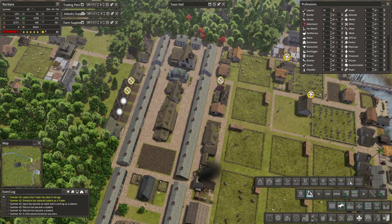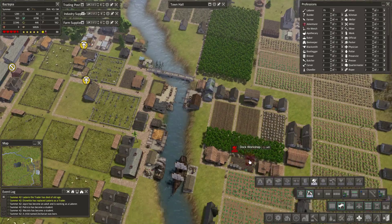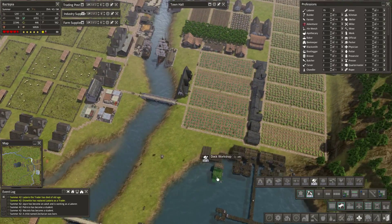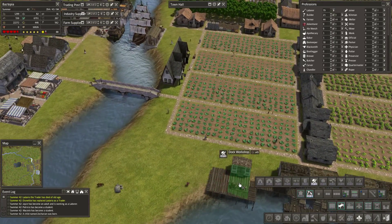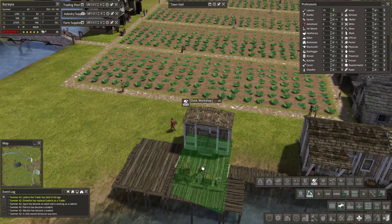I'm thinking this dock workshop might be something we want to build — it kind of looks like it would work really well right there.